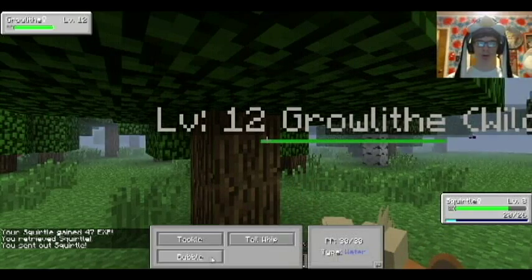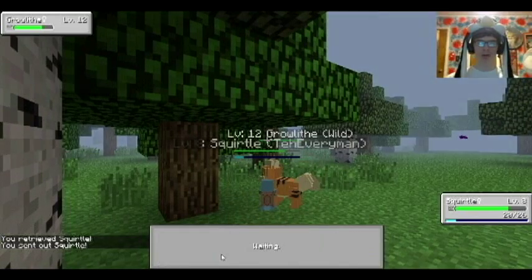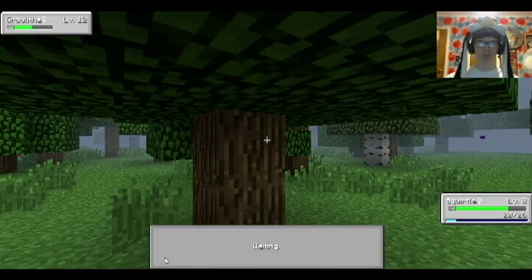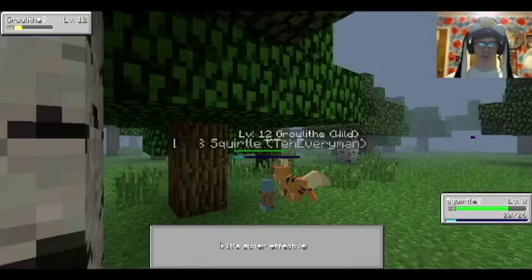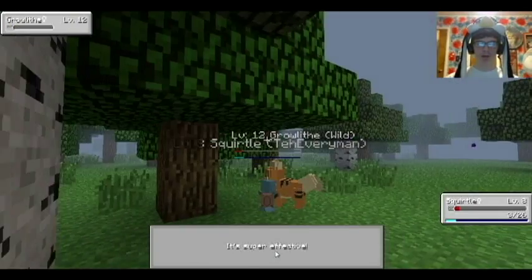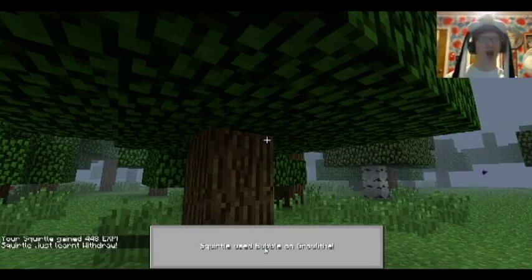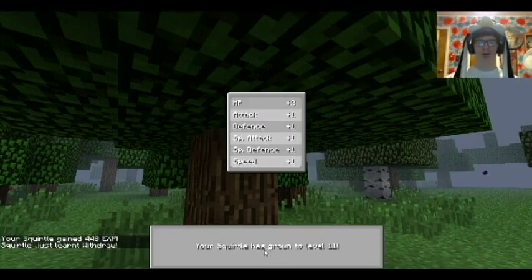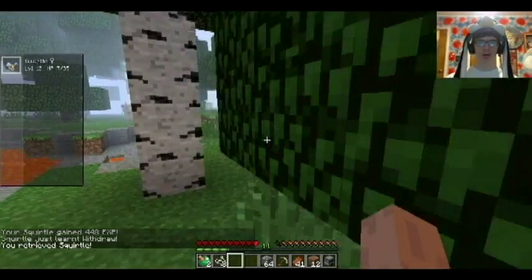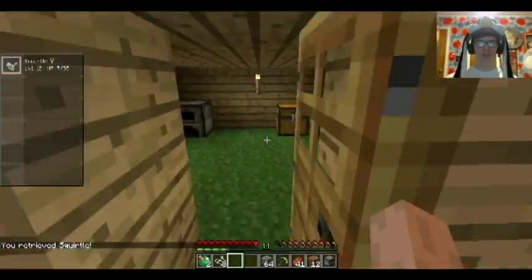Take this Growlithe. Bring it. Don't be cheap — heal yourself randomly by growling or roaring. I think he used a roar. Speed was decreased, maybe I'll get hit first. Come on Squirtle, you can do this, you're still alive. Withdraw — what does that do? Holy crap, he's up to level 12. This is good, this is working. I've got to go heal him again.